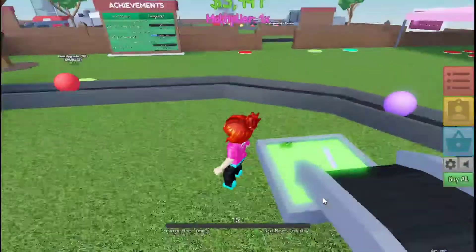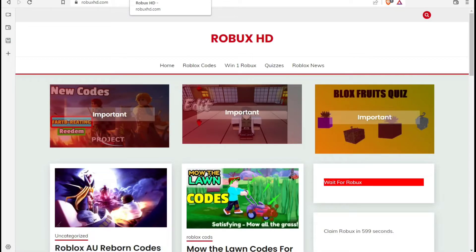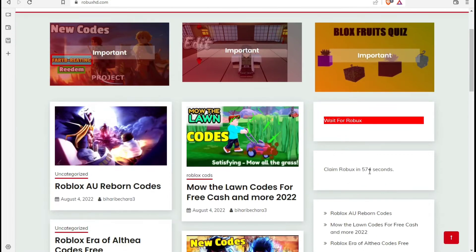Just go on Google and type 'rubuxhd.com'. This is the website that will open, and you can see a pop-up that says 'Win one Robux daily — wait on the website for 10 minutes.' You can see a timer, and when the timer stops you can claim one Robux. Click on the image and you'll see a 'Wait for Robux' page with the timer set to 600 seconds, which is 10 minutes.